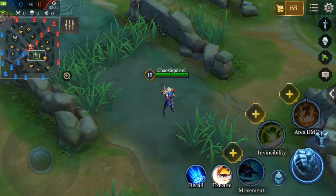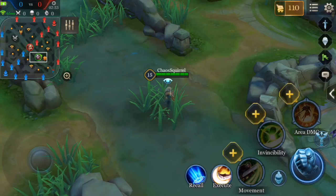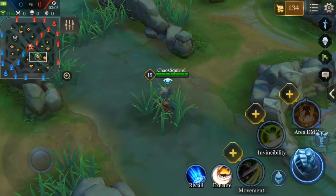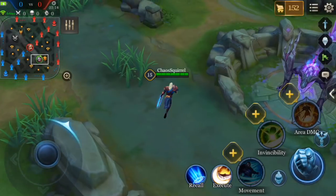The second thing I want to show about Richter's passive is the change in movement speed when he changes from one terrain bonus to the next. Right now, movement speed is currently plus 57. If I go into a bush in the jungle and stand here, in the jungle I get no bonus movement speed — you notice that green plus went away and now we're just at 380.